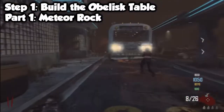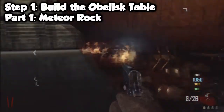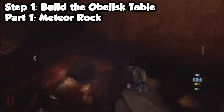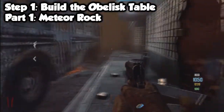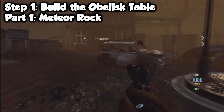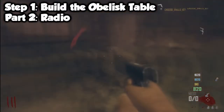The first part of the Easter egg is the meteor rock, which you can easily find in the bus depot in this little crack in the wall. Once you pick it up it will show at the bottom of the screen. It will never change places — it will always be in that little crack.